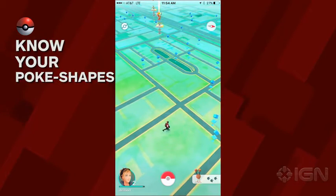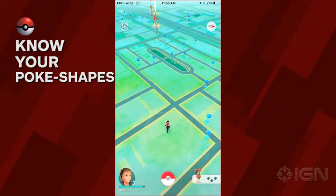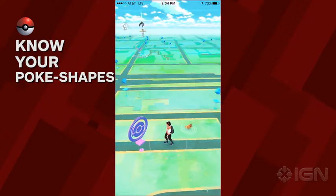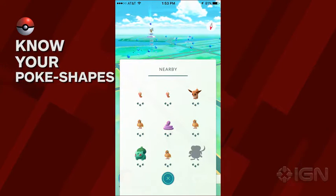Pokemon Go will give players an idea of the Pokémon nearby with icons appearing at the bottom corner of the app. They will be grayed out if you haven't caught that type yet. The mystery keeps things fun and resembles the unknown of wandering around in the original Pokémon games, but having an idea of which Pokémon are available to you could make all the difference.